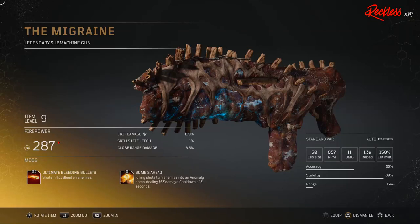Then we have the Migraine. This is a legendary submachine gun. Its tier 3 mod is Ultimate Bleeding Bullets, which causes shots to inflict bleed on enemies.